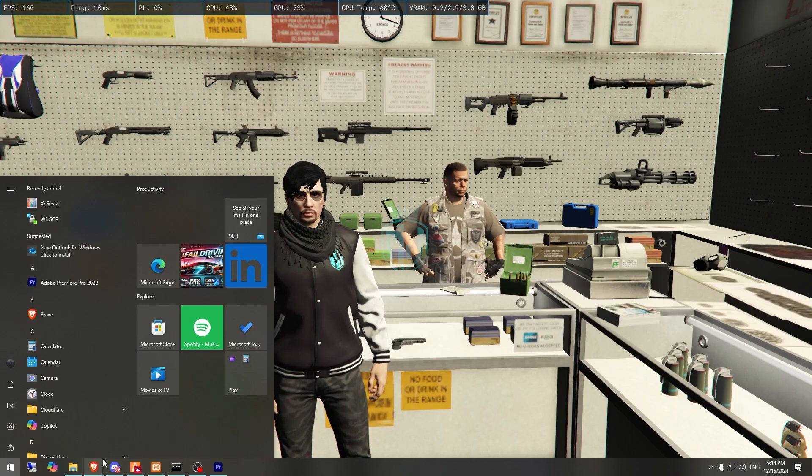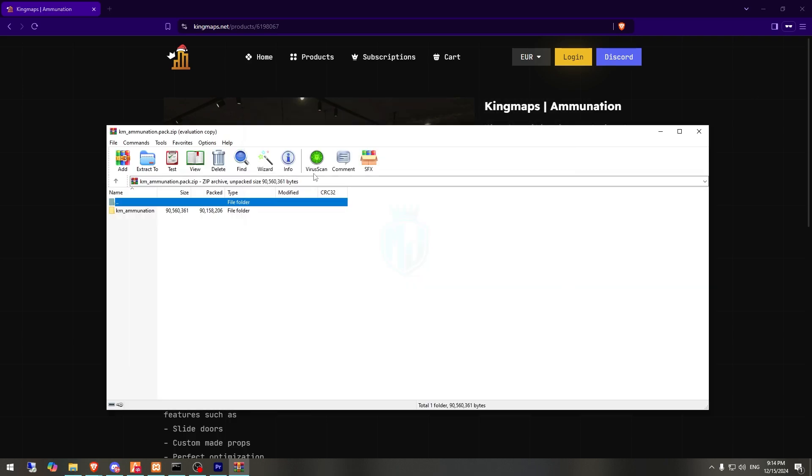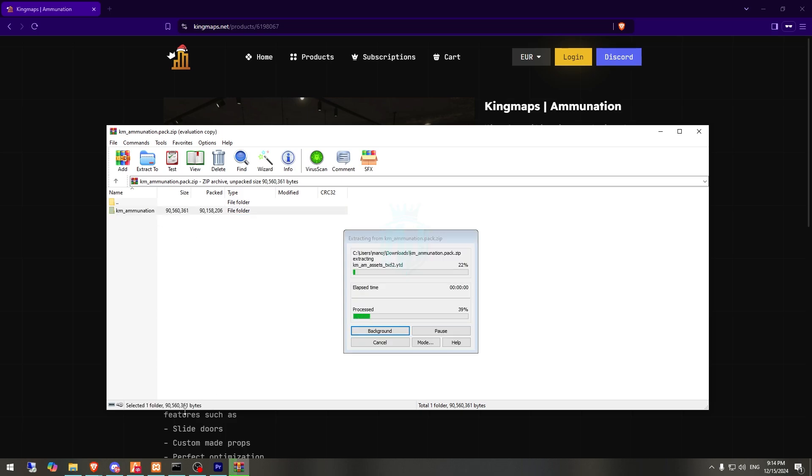Right here as you can see we have our Ammunition MLO from King Maps. First we need to buy it and use code mjdeo15 to get a 15% discount — I will mention that code in the description box as well. After that you have to just download this from your Key Master.